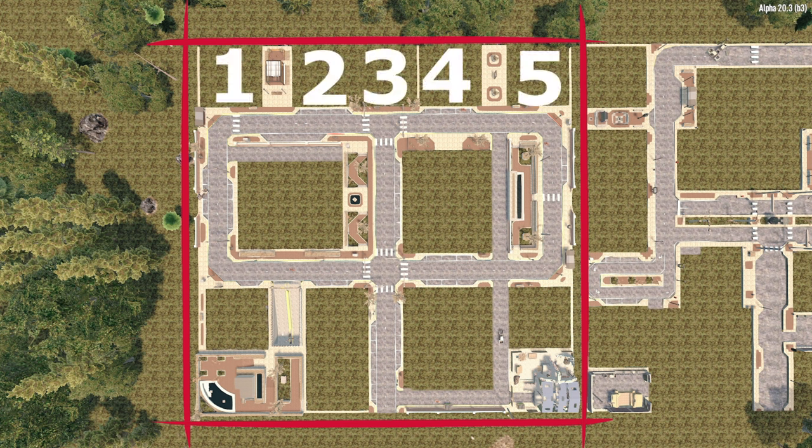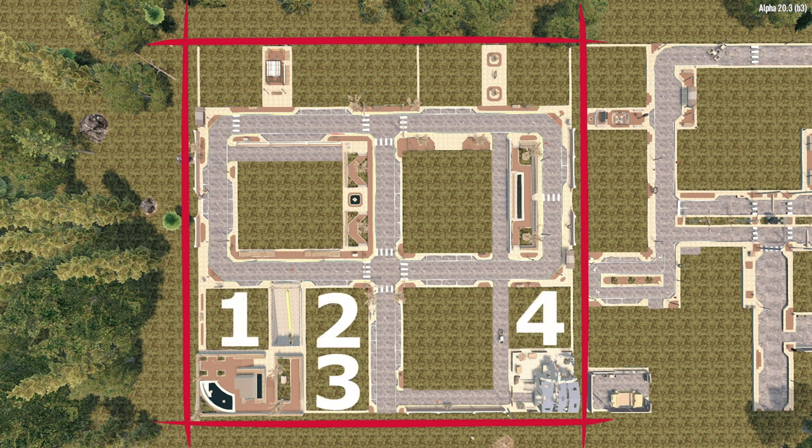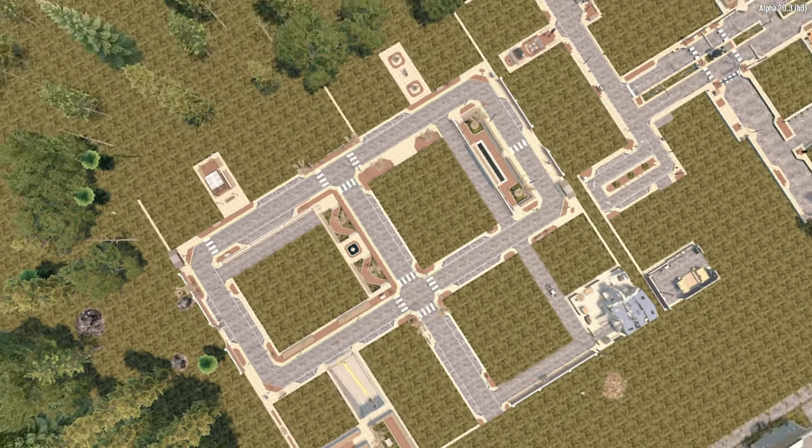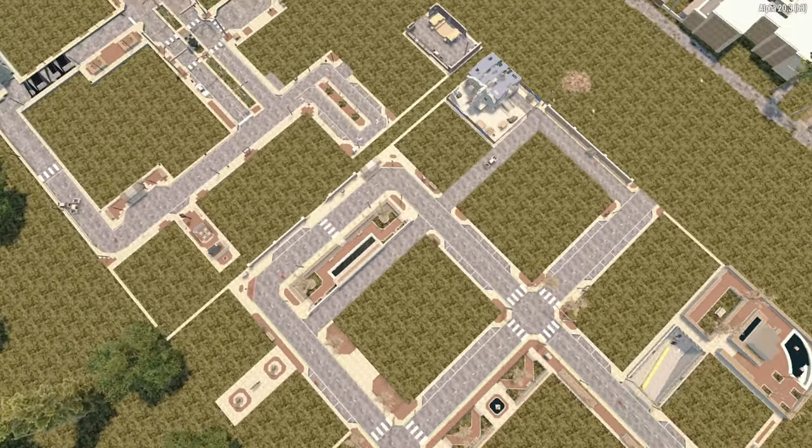There are five POI placements at the top or at the bottom, and three larger ones near the center. We're going to go down there now and have a good look around just to see what's available.